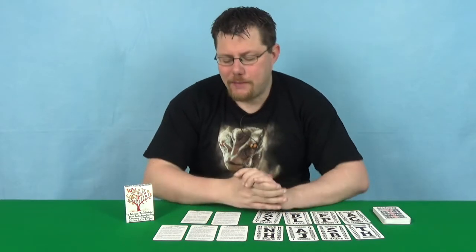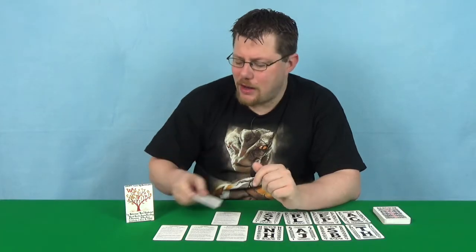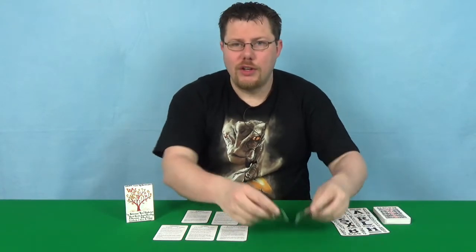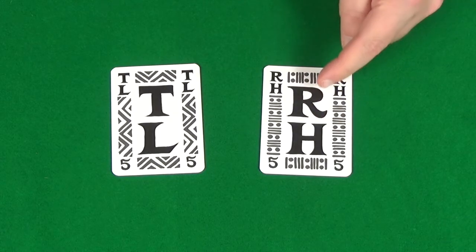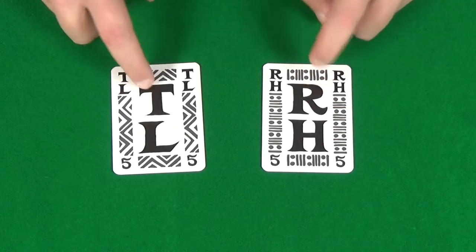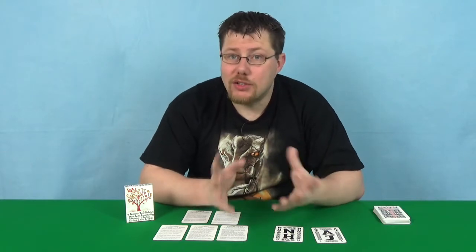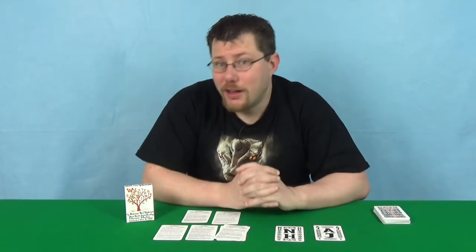Let's start by looking at the title game, Wibble. I think this is probably my favourite of the games, to be honest. The way this game works is you lay out two cards in the middle of the table. Everyone then has to try and be the first to come up with a word that uses a letter off each of those cards. Nice and simple — you can use as many other letters as you want, of course. You're not restricted just to what's on these cards, otherwise that would be rather difficult.